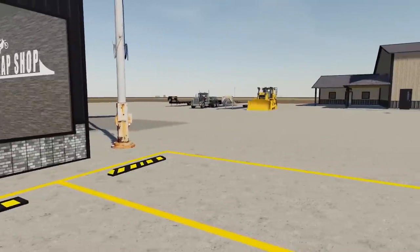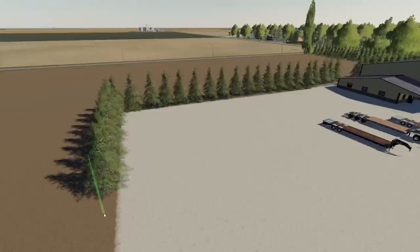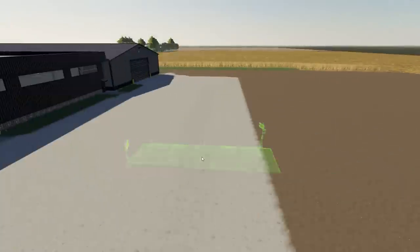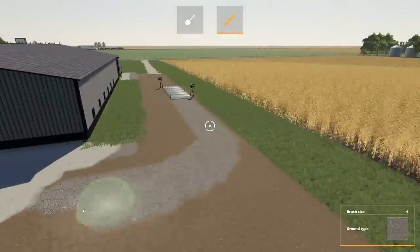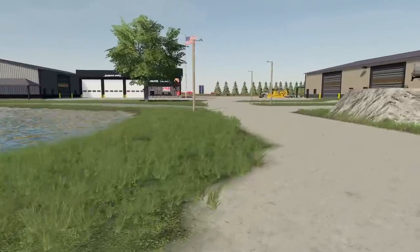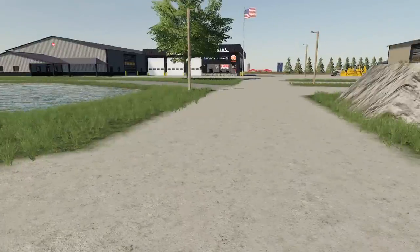We definitely need trees around here, so I'm going to jump in and add some trees. We're getting there, it's starting to look better. I didn't have too many options for trees — I need to find more tree mods. As far as streetlights, this is the only streetlight I had so I put it in here, but there are some really nice fancy ones I may put in later.